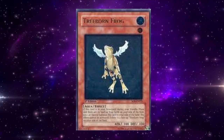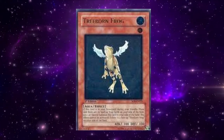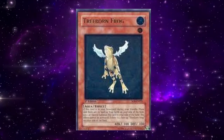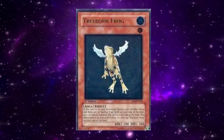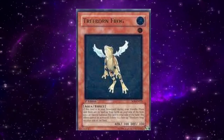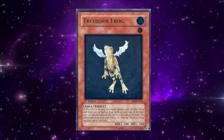Later on in the history of Yu-Gi-Oh, when we got Light and Darkness Dragon in 2007, Treeborn Frog was actually an out to the four negates that it had, because you could just constantly spam its effect over and over again in the standby phase. Unfortunately now, due to ruling changes over the years, that is no longer the case — you just get the one chance, and then you have to wait until your next standby phase.